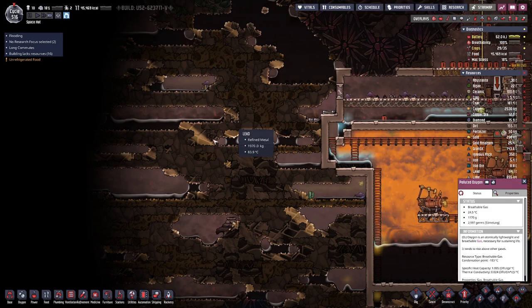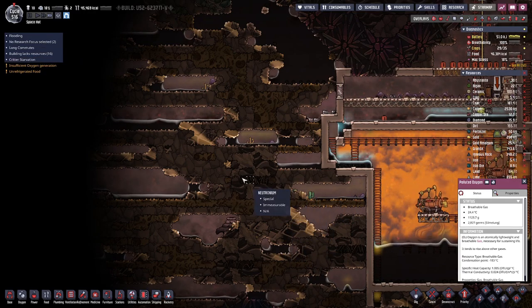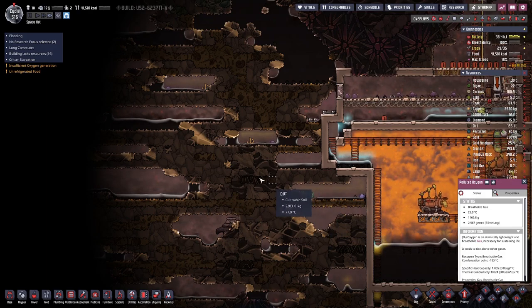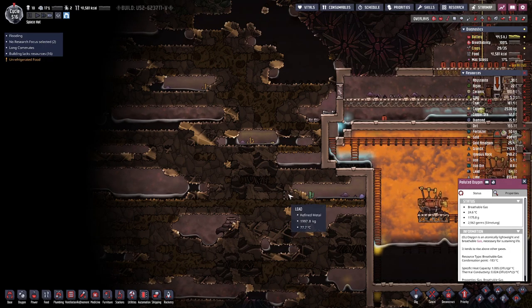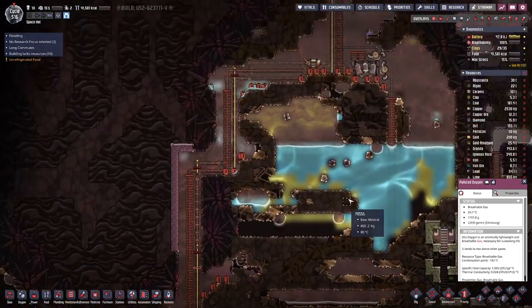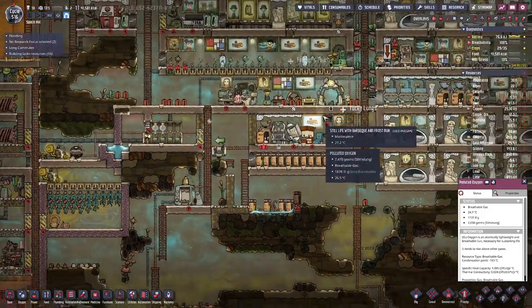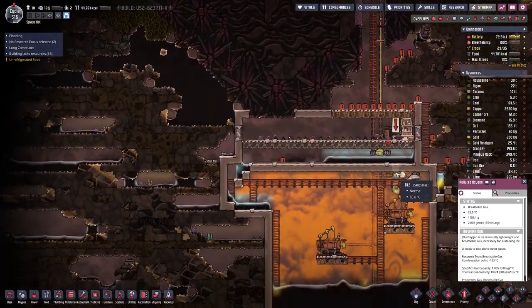I'm a bit worried about the temperatures but it's not really something we can help with, so we will have this basically as a two-sink chamber. We have down here a bit of a storage container for the water which we will also use to pump out. We'll have to clean that water at some point so we have clean water out of it that we can eventually fill into the oil wells. But more importantly, that would also become an input source for our farm and for oxygen production as well. So that's the plan for today.